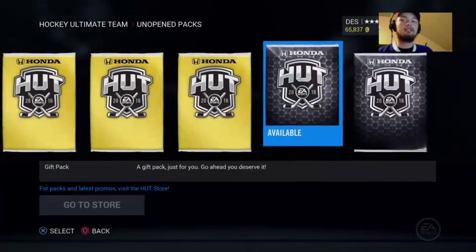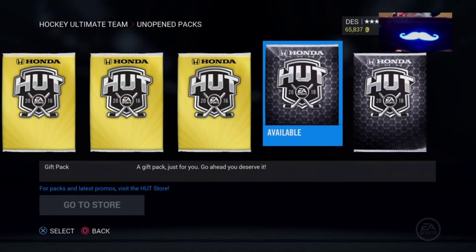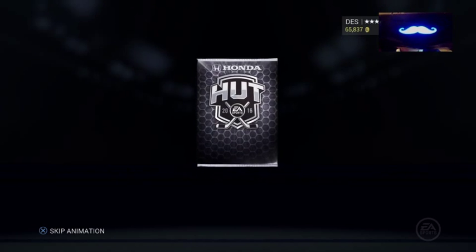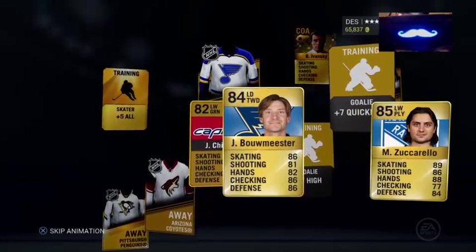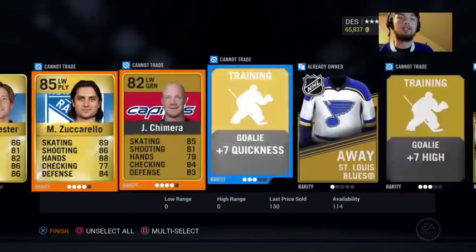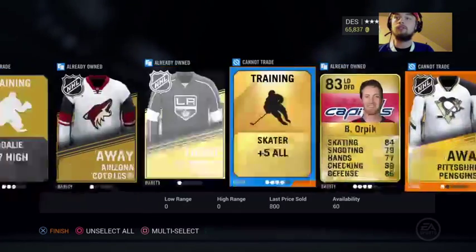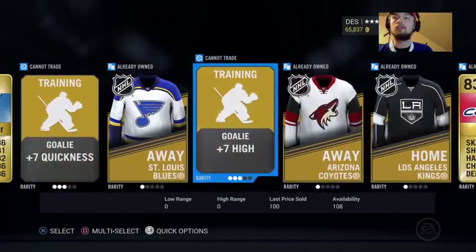We're going to open these gift packs. I have a mustache on my controller, signifying that when I open this pack it's gonna be a Movember staring back at me. Zuccarello - that's pretty good, I will take Zuccarello, that's 2500. These ones I can't trade anything, but we got some stuff. That's the first one we got.